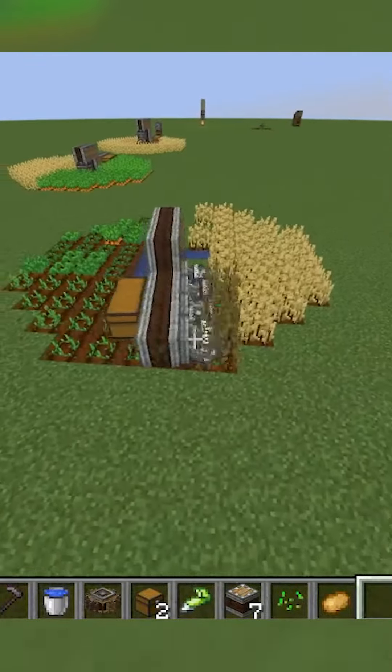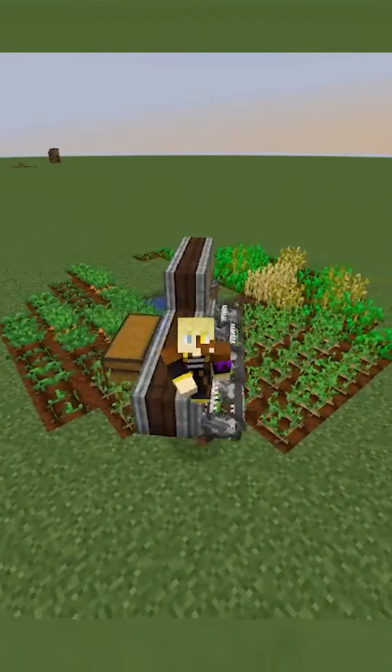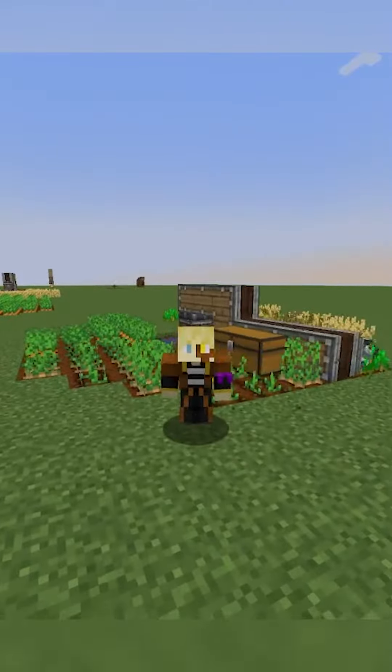Start the farm by right clicking the bearing with an empty hand so it'll start spinning, automatically harvesting the crops and placing them into the moving chest. AFK or combine this with a chunk loader, collect your crops, and like and follow for more builds.